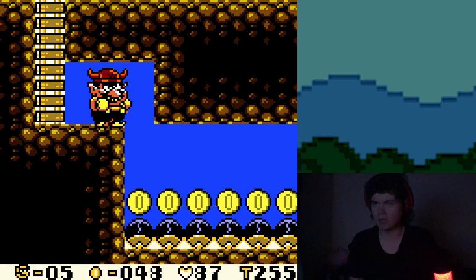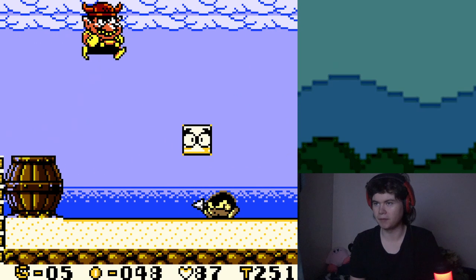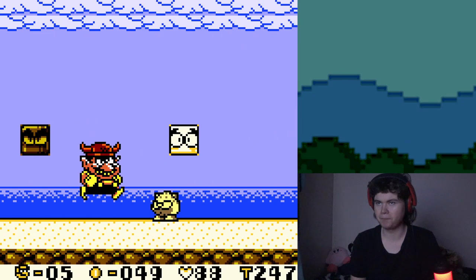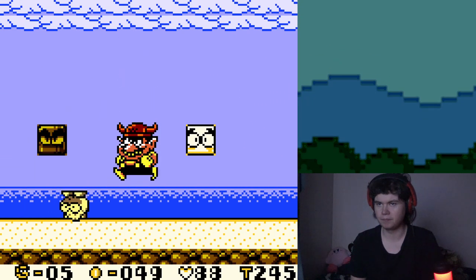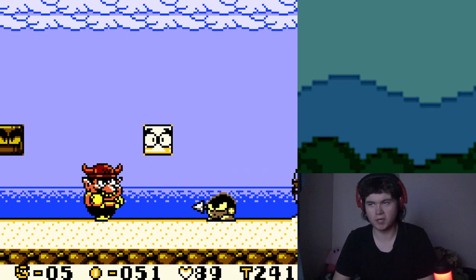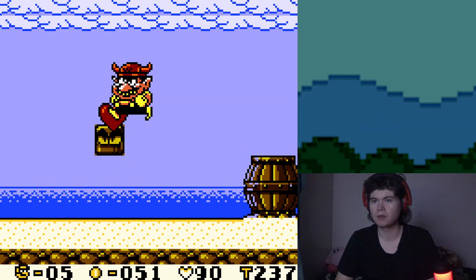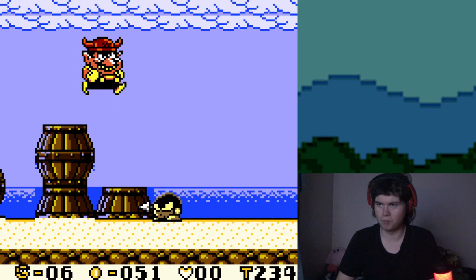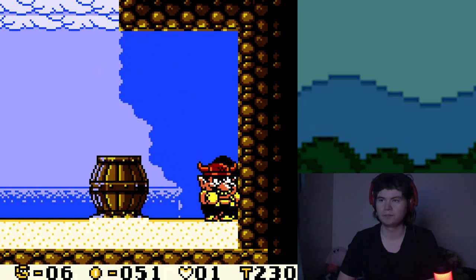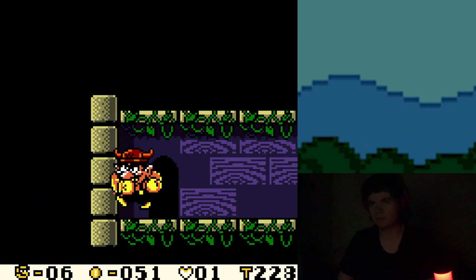I think technically I can get down there, but I'm not gonna bother — that's for later. One thing that's pretty cool about this game is there are secret exits, just like your typical Mario World kind of level. Also, Wario's a greedy bitch — he needs 100 hearts for a one-up.